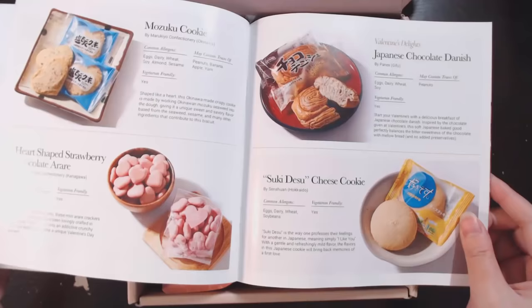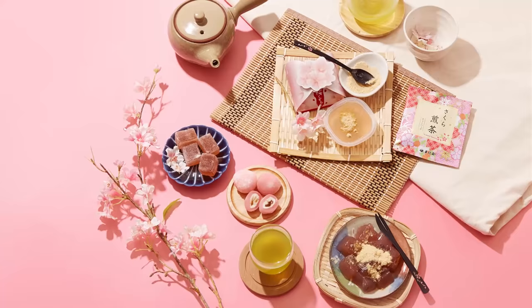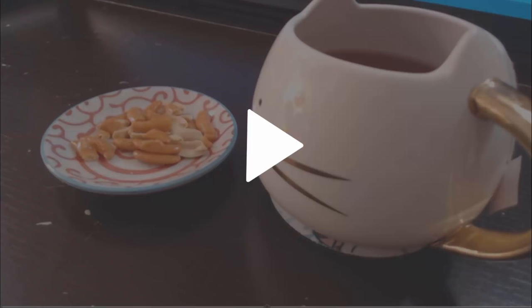So, be sure to check out TokyoTreat and SakuraCo. If you'd like to get a box for yourself, family, or friends, do so by using the links in the description with the codes at checkout to receive free extra snacks along with your first TokyoTreat or SakuraCo order today. Thank you so much to TokyoTreat and SakuraCo for sponsoring today's video. Now, back to the video.